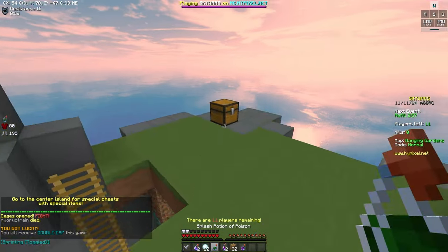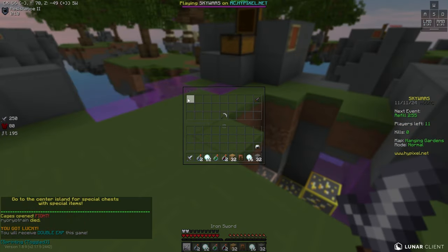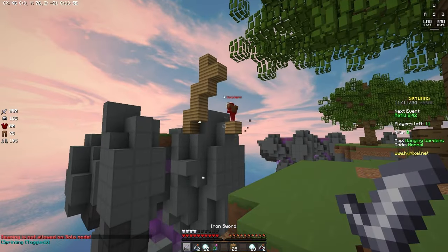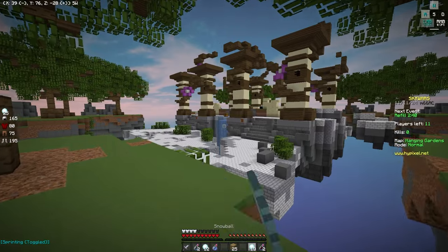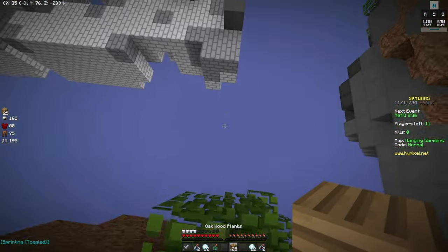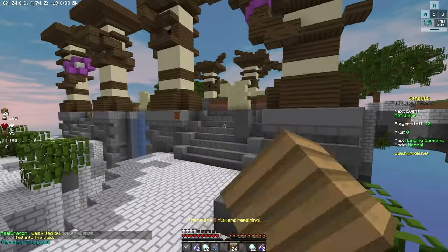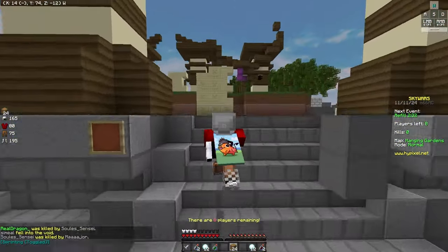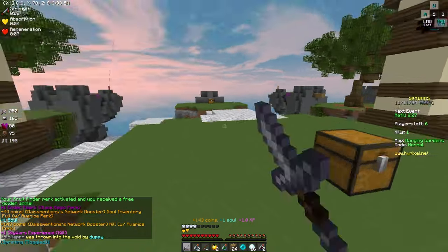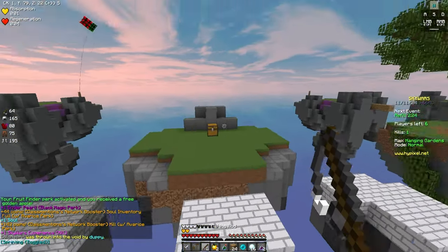That was a nice win. I feel like he didn't really know what to do about it — it really caught him off guard. I'm gonna try and get a kill quickly because I don't really want to be at mid when it's really chaotic. That guy's gonna go on top of the tree I think, so I'll leave him. I want to play a bit carefully — I don't really want to be in the middle of all the action.